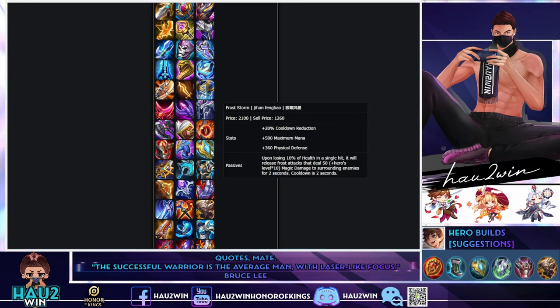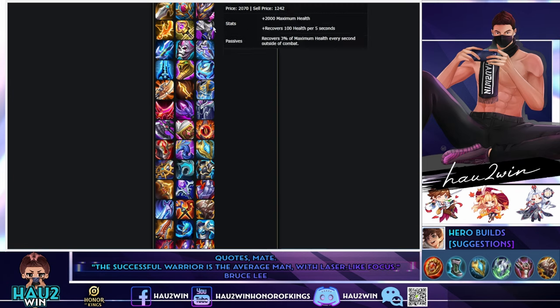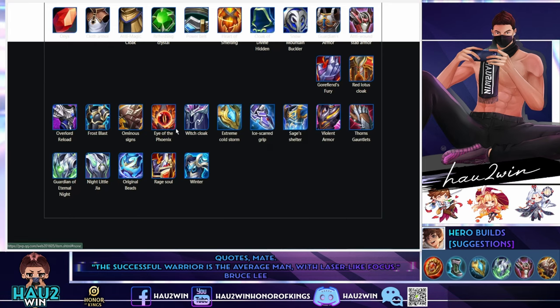Frost Storm is amazing on Liu Shan because as soon as you jump onto the enemy mage or ADC, they're 100% going to deal more than 10% damage to you. With your skill rotations you'll be unleashing damage on them plus the Frost Storm damage, killing them if you can find them isolated. Your main aim as Liu Shan in mid to end game is finding the mage and ADC by themselves and taking them down early.